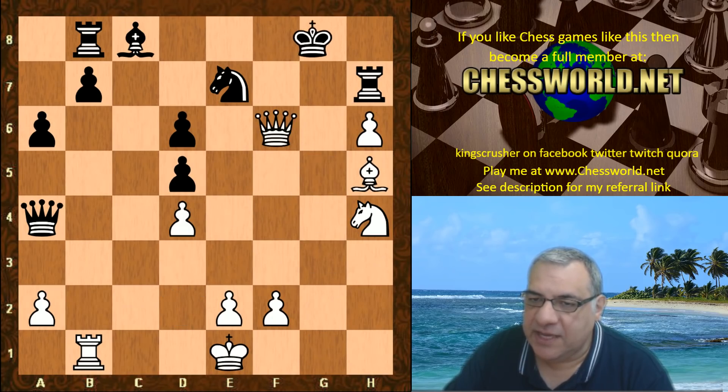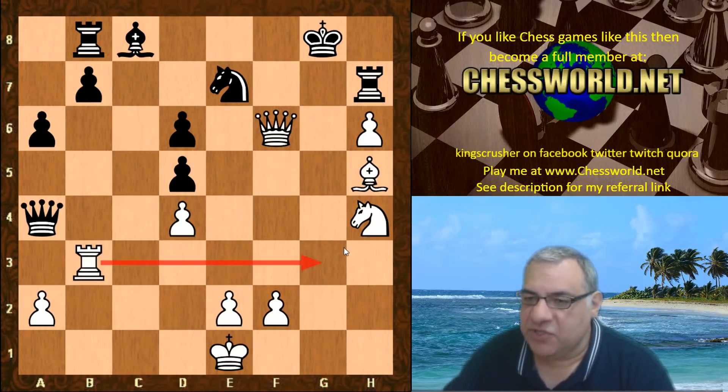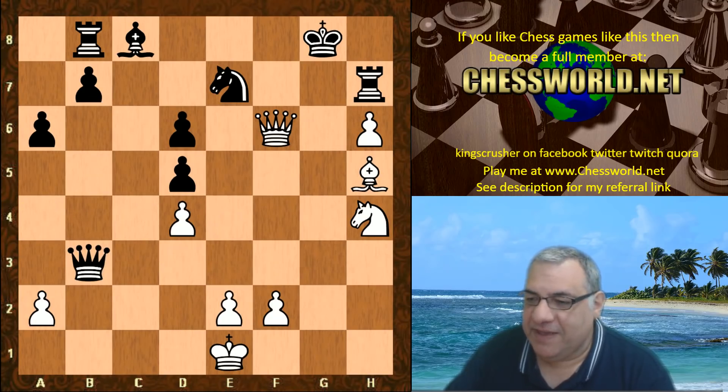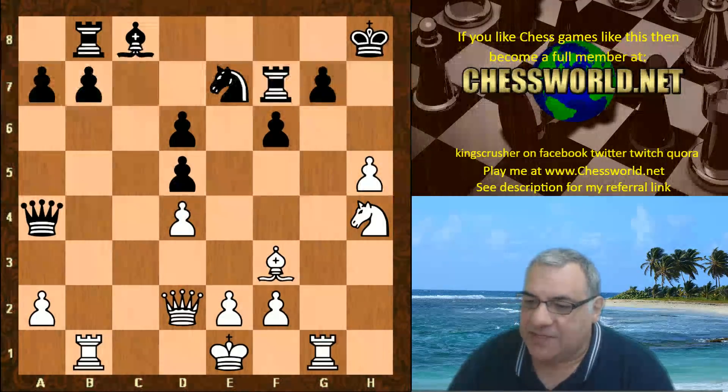It's working out very well for white after rook b3 — with that rook there, this is really quite crushing, and the passed pawn of course. Black would have to give up the queen — it would be terrible. So the king gets out of the way.